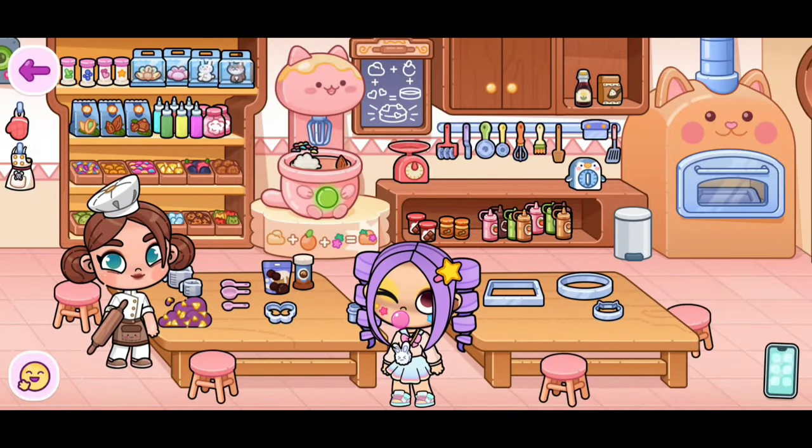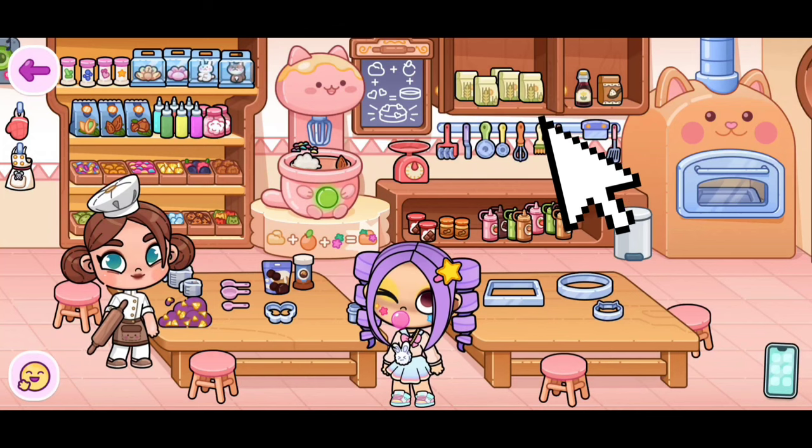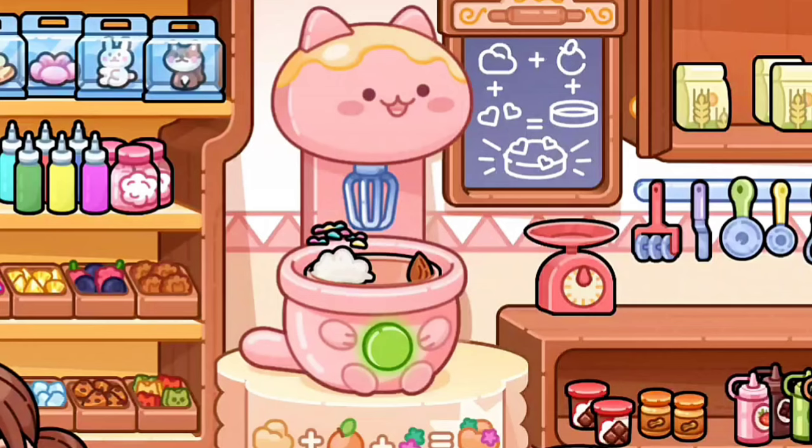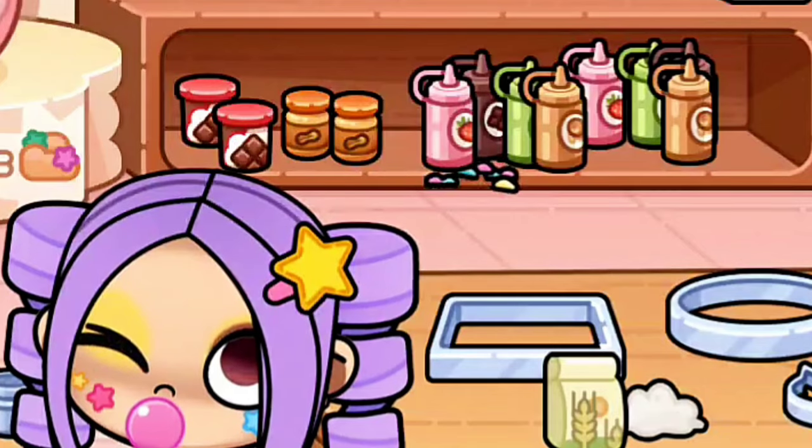Okay, so let's start off by clicking on here on the cabinet. Then it should open. Now we need to get the flower and we need to click on it. Or you could just use the flower in here. But make sure to remove the sprinkles and the almonds because we don't need those.